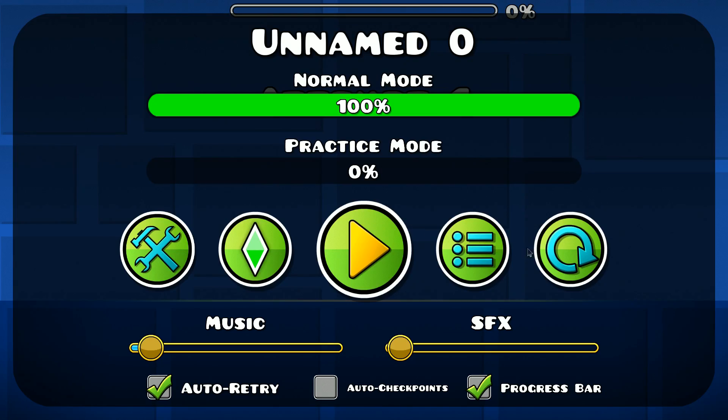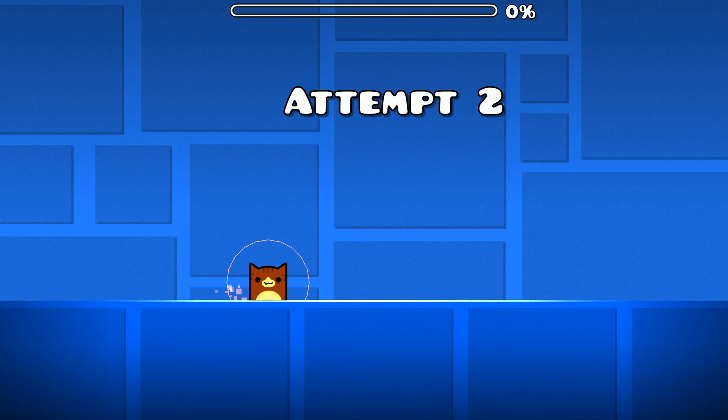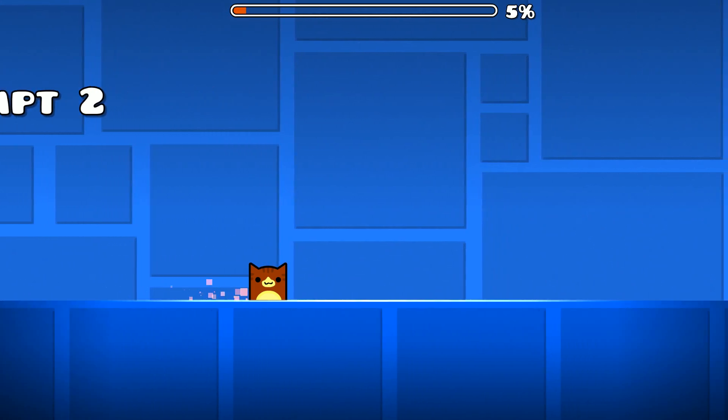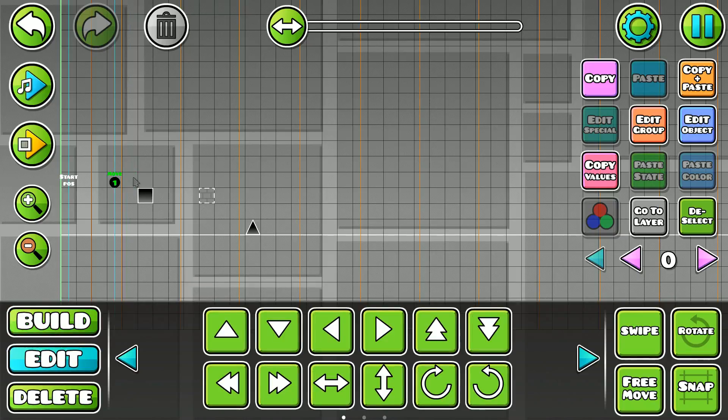If you pause after immediately starting a level and press the retry button, your cube will stay in place for a few seconds. This is because the first attempt is always loaded back slightly later than the rest of them.